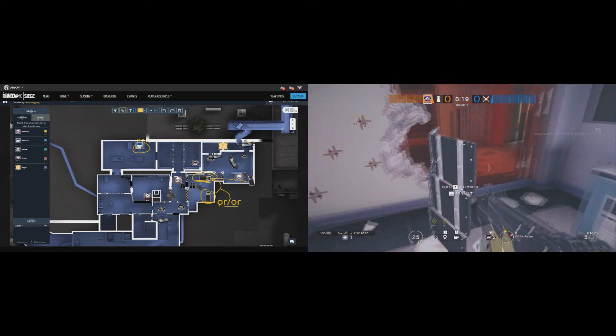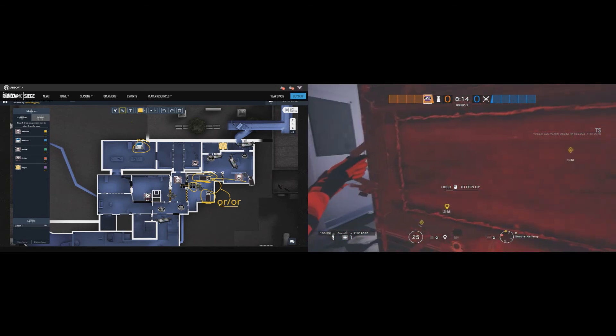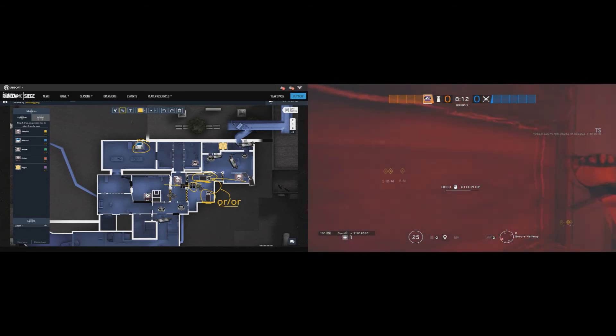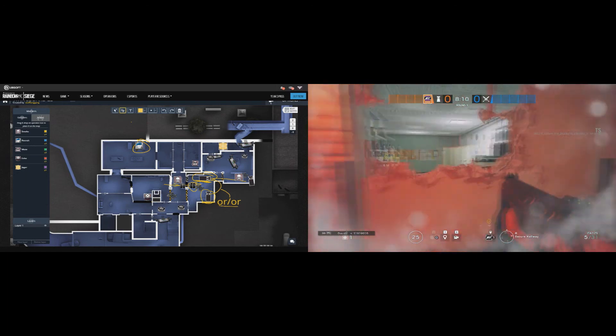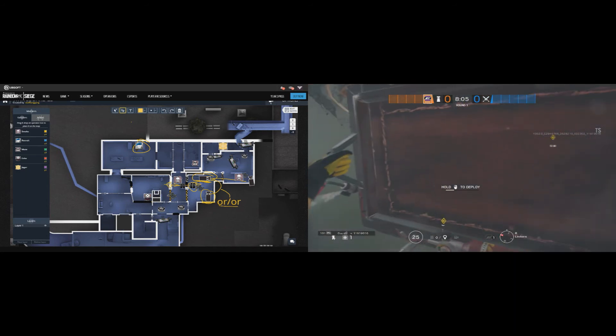For the shield, the more important one is in CC as it blocks the admin hatch. You can also play with Mira instead of Maestro — place her on the following 2 spots: one inside the red reinforcements and the other in lockers, both facing the same direction. The locker Mira should be crouched-access, and the one above should be vaultable.